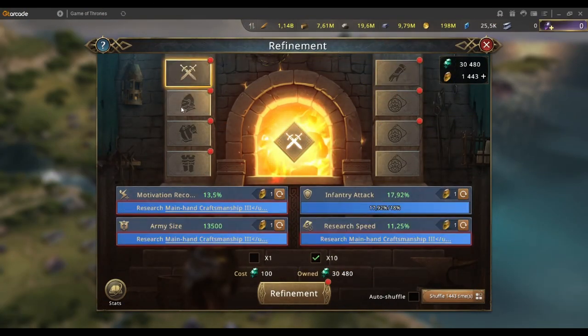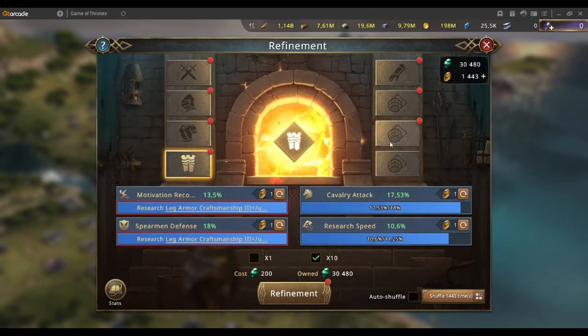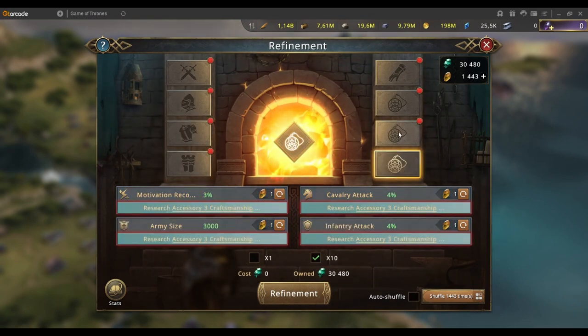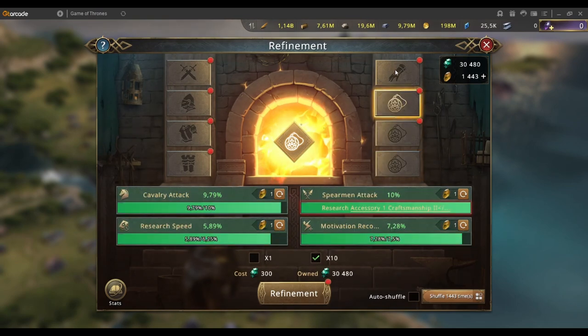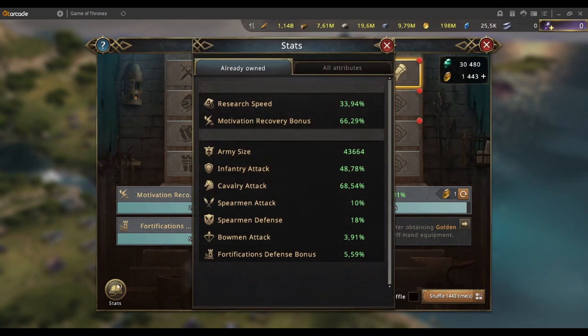I've updated my refinements and I've got motivation recovery bonus on all of them. I've maxed it as much as I can. Looking at my stats now, you can see my motivation recovery bonus is an extra 66%.